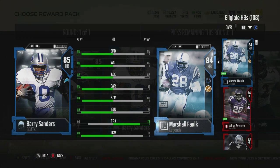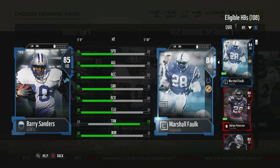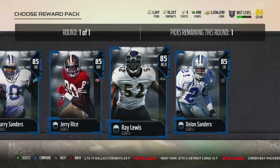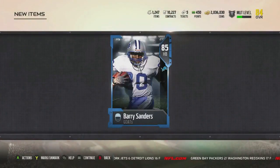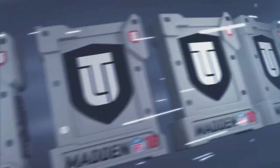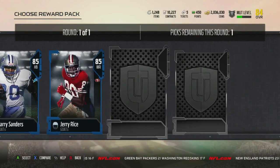I have Adrian Peterson and I want to get Marshall Faulk, so before my first MUT game — which I think is tomorrow or the next day — I'm still getting comfortable with the game, playing reg games. Barry Sanders was just so overwhelmingly better than any running back I had at the time, so I had to go with Barry.